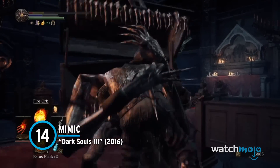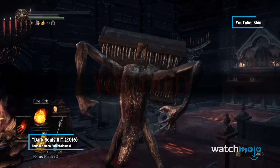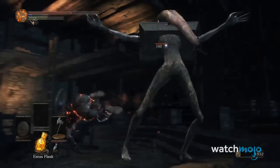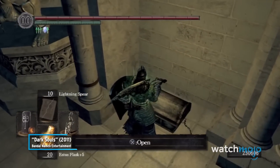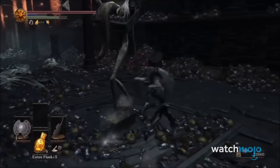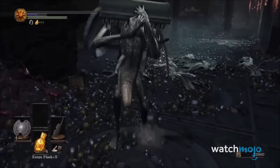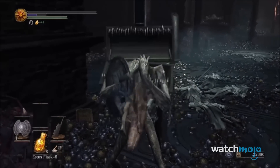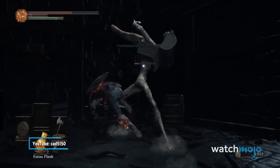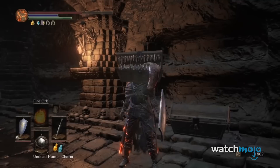Number 14: Mimic from Dark Souls 3. They say that curiosity can be a dangerous thing, and that is pretty evident here. A mainstay from the series' beginning, the mimic camouflages itself as a simple chest and waits for the moment a loot-craving adventurer gets a little too greedy for themselves. Sprouting arms and biting down hard, Dark Souls 3's iteration gives players no escape if they're caught in its grasp. If you happen to survive or pick up on its disguise, you are welcome to go toe-to-toe with it, or simply use an undead hunter charm to knock it out and walk away with the good stuff.